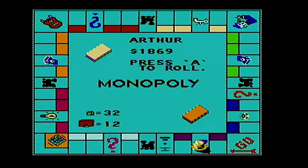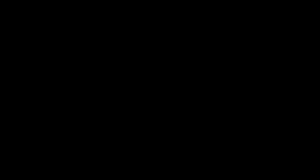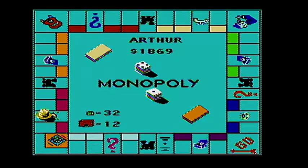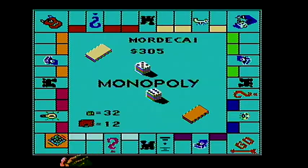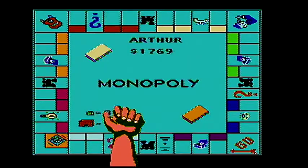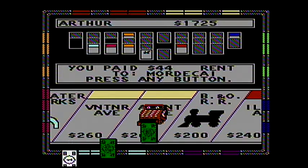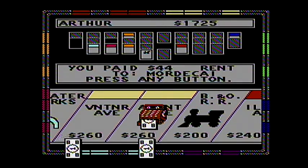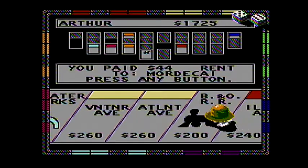Look at that — bank error in my favor. That is huge. So I guess I will start putting houses on the yellow, unless I get Baltic. Then I'll put hotels and houses there. Eleven — good. Eleven. Thank you for the $44. Keep those $1 bills coming.